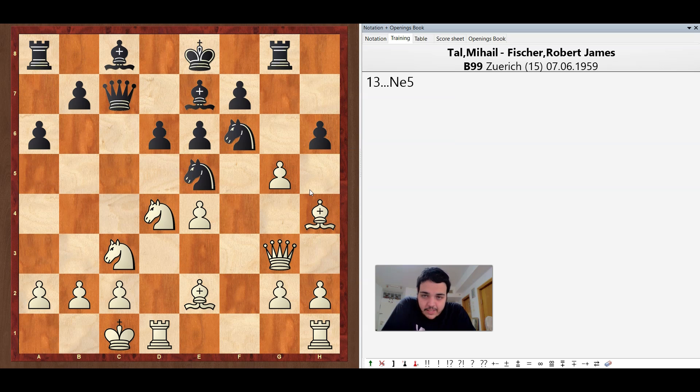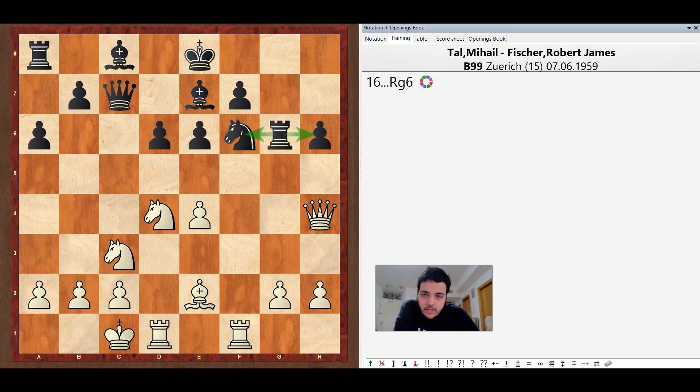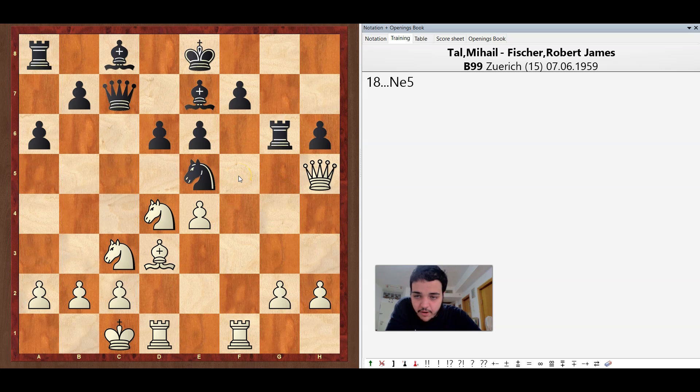In the game Black just played knight e5 — of course the knight cannot be taken because the queen is hanging on g3. So Tal played g6, knight takes g6, and rook to f1, double attacking the knight on f6. So Black took it, queen takes, and rook g6, defending both the knight and the h6 pawn. Tal played bishop d3, putting the bishop on the same diagonal as Fischer's rook. Knight g4, discover attack on White's queen, queen h5, and knight e5.